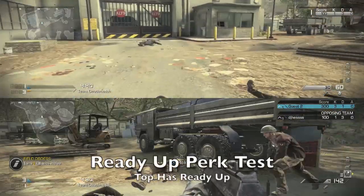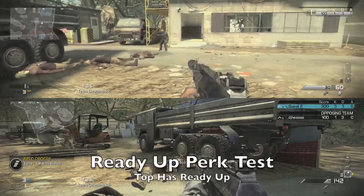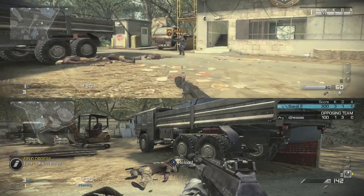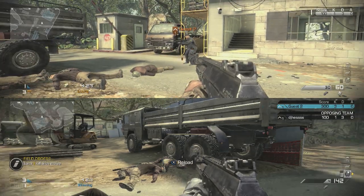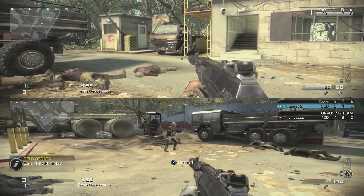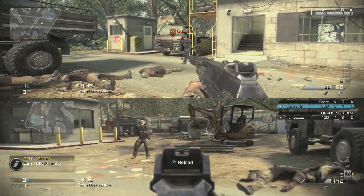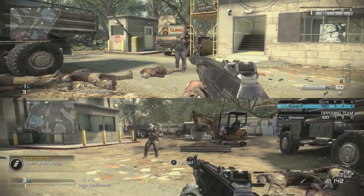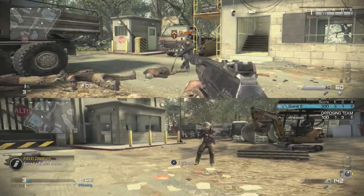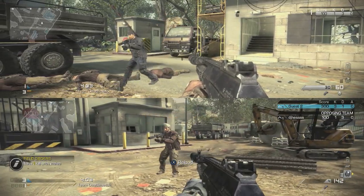Now the next one is probably the most confusing one. This one is called Ready Up. It's a new one to Call of Duty as far as I know, and it's one point only, but it says your weapon is ready faster after sprinting. The thing is, I honestly did not notice my weapon being faster after sprinting at all. I was testing this around — the bottom one I'm running around right here does not have it equipped, the top one does. I would think that it would actually pull up the weapon a lot quicker and do a sort of Quick Draw effect after sprinting.